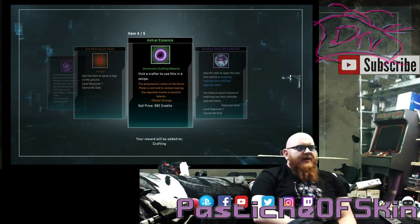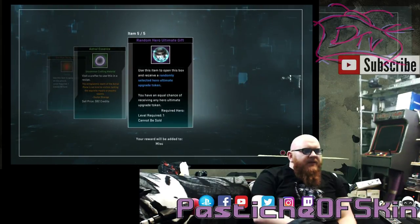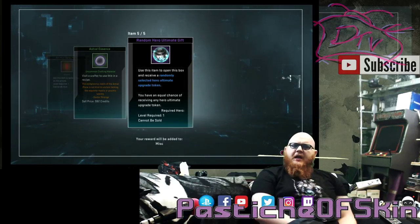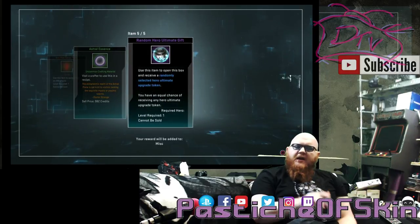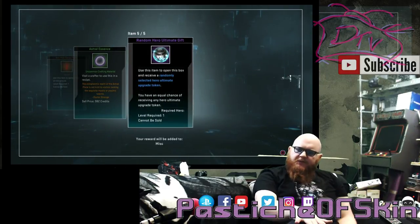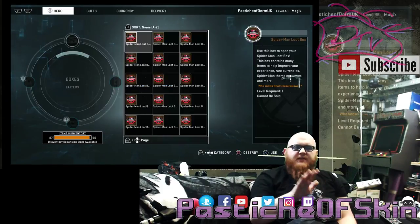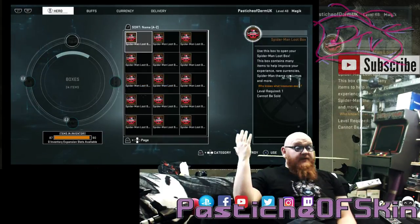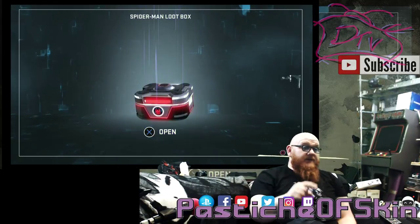Holy shit — the Iron Man Spider-Man costume, the Mark 47, in the first box! Happy days. Also four Marvelous Essence, a spray paint, and a random hero ultimate gift token — you open the box and receive a randomly selected hero ultimate upgrade token. So you get a random hero ultimate — that was not too bad. We got the Mark 47 armor on the first box. Let's see what's in number two.